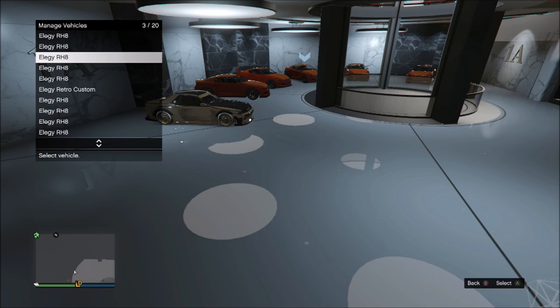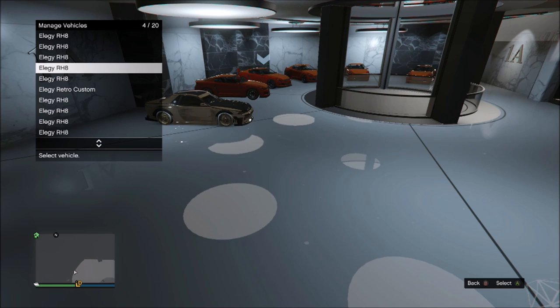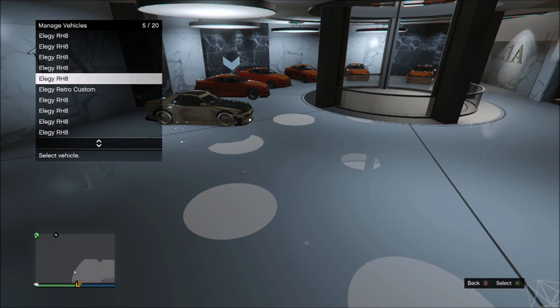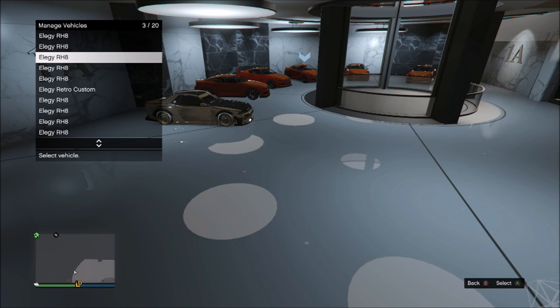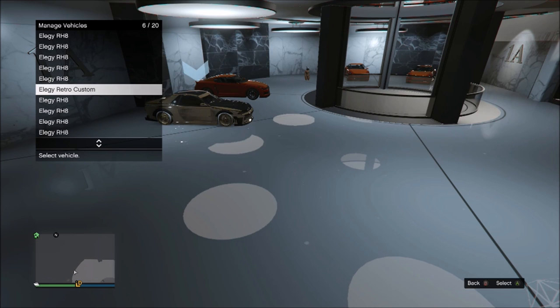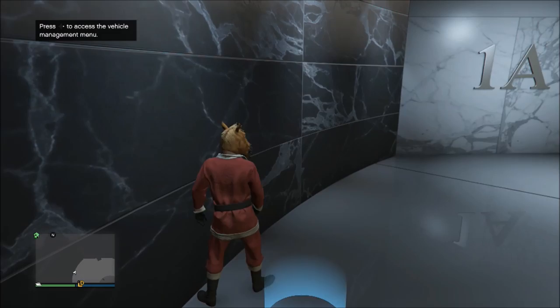Now go back to the blue circle and switch this LLG with the one right next to it — switch both of those. Right after you switch both of those, switch the LLG retro with the LLG that's literally right next to it — these two. Switch these two right after. Now this sounds kind of confusing, but as you see here, I'm switching both of those right there, and right as I switch them, you switch the LLG retro with the car right next to it.